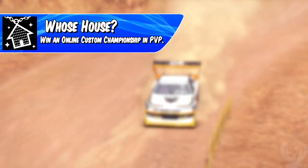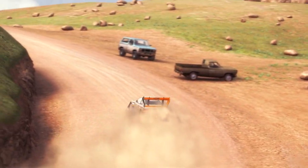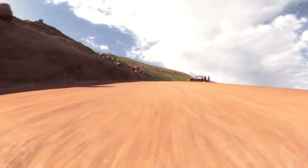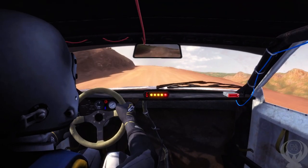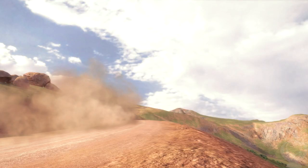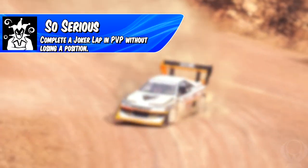After that, have your partner create a custom championship and repeat all the steps to get their win trophies. Upon finishing those two events you will only have one more race to do. In multiplayer, create a rally cross race. Once in the race with you and your partner, all you need to do is take the joker lap and not have your partner pass you. If done correctly, you will earn the trophy So Serious, which is to complete a joker lap in PvP without losing a position.